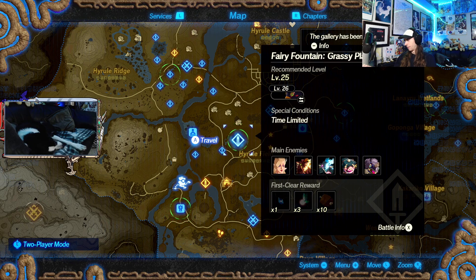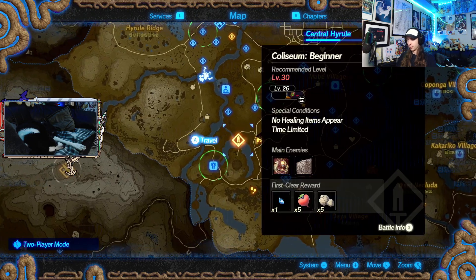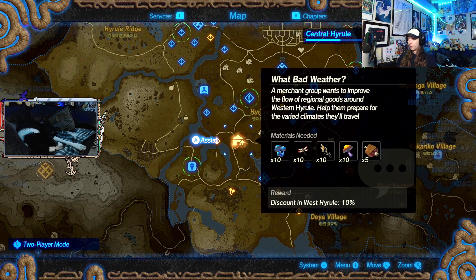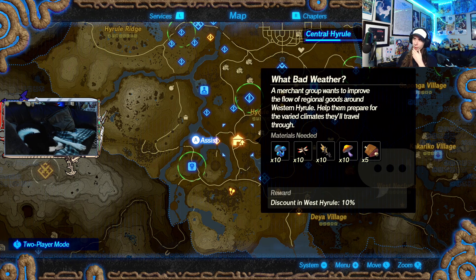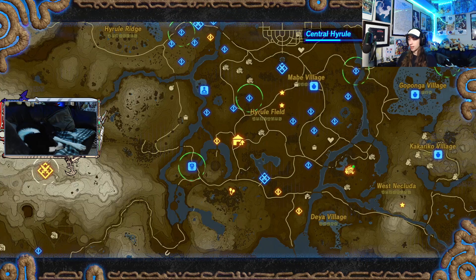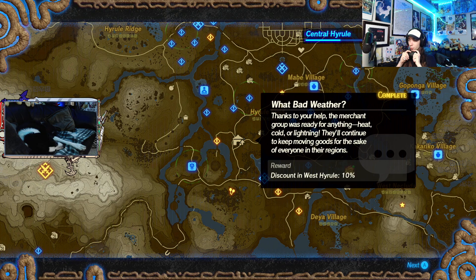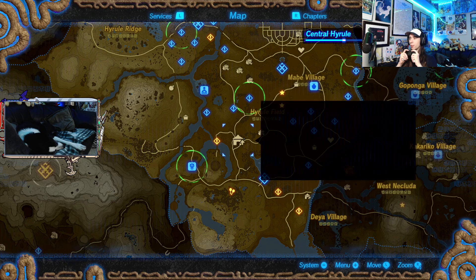That great fairy battle was absolutely insane. Now there's a merchant group quest - bad weather conditions, wants to improve the flow of regional goods around western Hyrule. We helped them prepare for varied climates, heat, cold, or lightning - and got a 10% discount. Thanks to our help the merchant group was ready for anything.